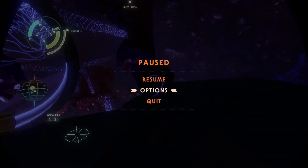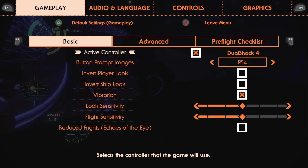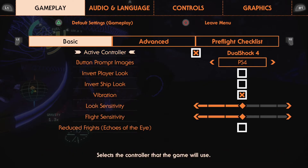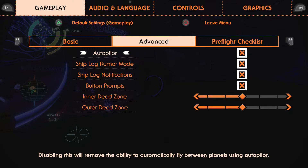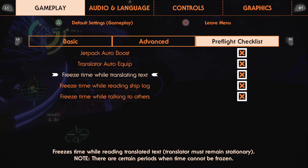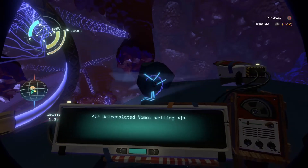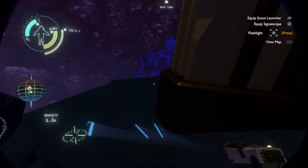Hold on, there was an option I need to turn off. Dead zone, outer dead zone — here we go: 'Freeze time when talking to others.' One of the comments told me to turn that off. The crossroads is east.